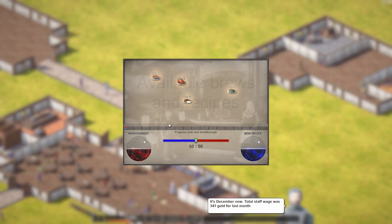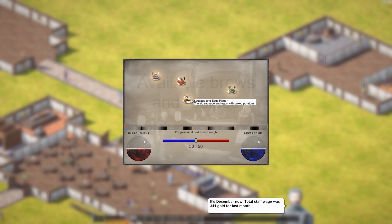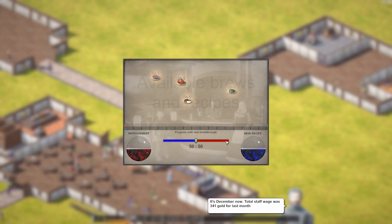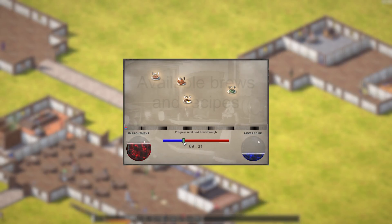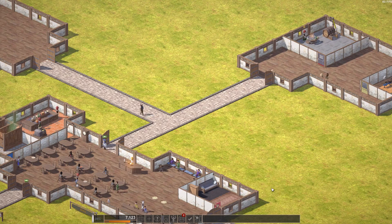Now we have the research workshop running. We can research — 50/50 roasted whole chicken, very popular and fulfilling, or cranberry pie. You can adjust between improvement and new recipe. Let's go mostly improvement I think.